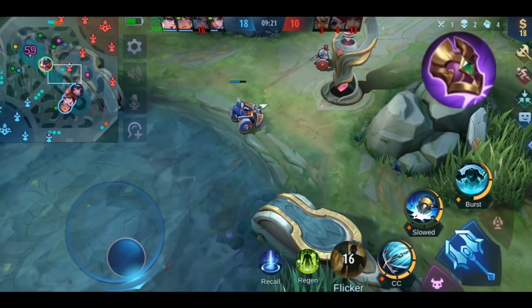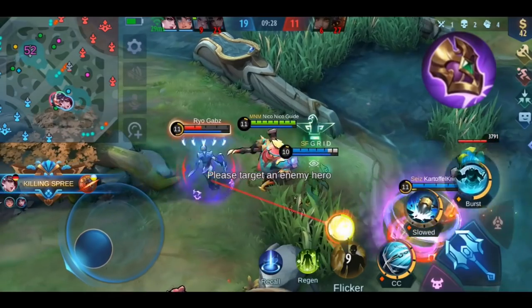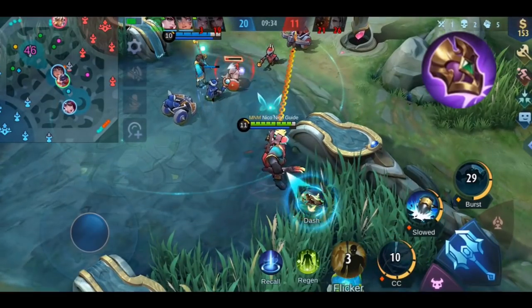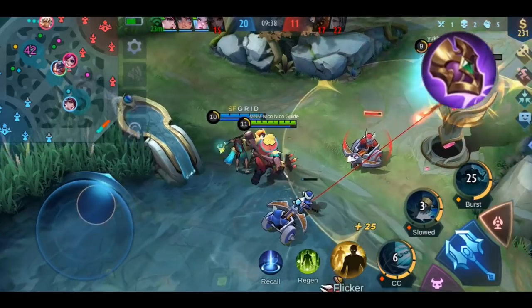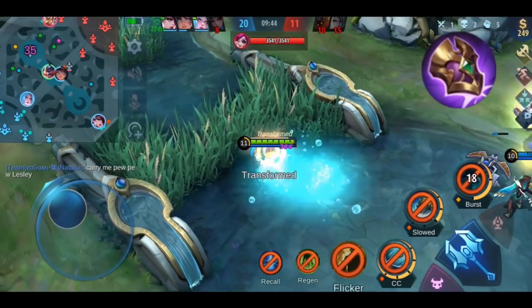I probably shouldn't promote this too much since I'm spamming Ruby in almost all of my ranked matches right now. By the way, if you ever play against Ruby, anti-heal items are totally unnecessary — her regen is so weak you don't need to waste your item slot on any anti-heal items. I'm sure people who actually believe that statement would love to see me get struck by a lightning bolt after they play against a Ruby like this. And speaking of lightning bolts, let's continue with Thunder Belt — what an awesome transition.